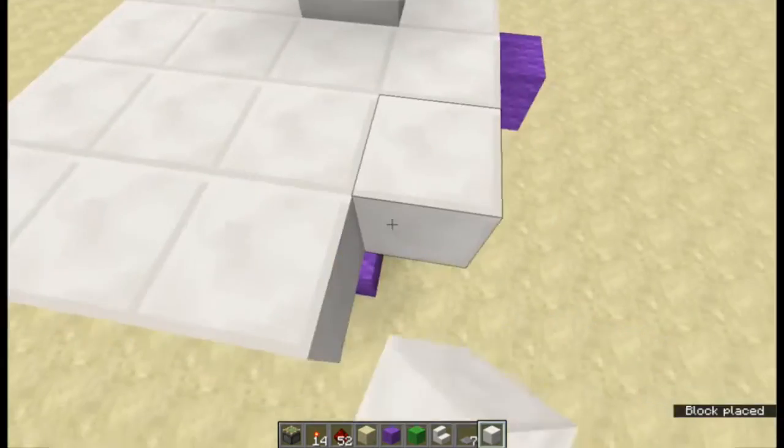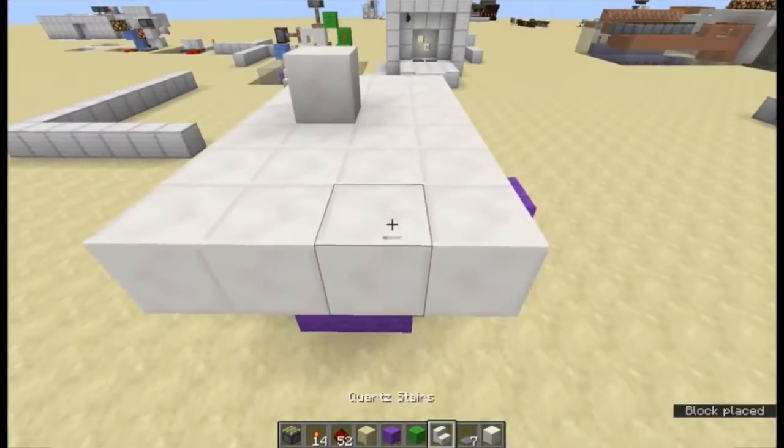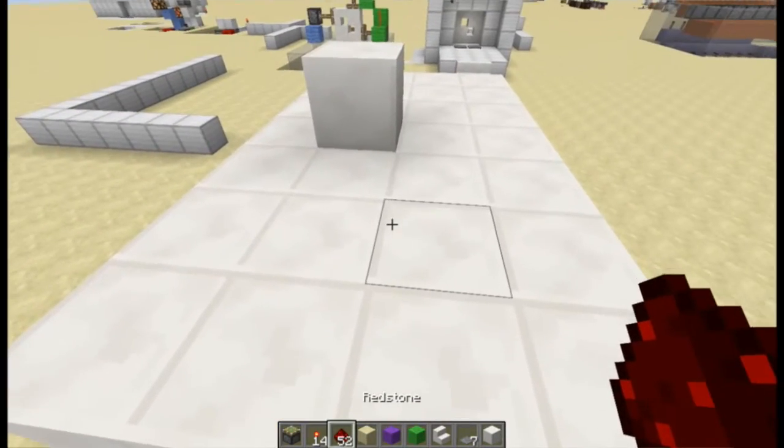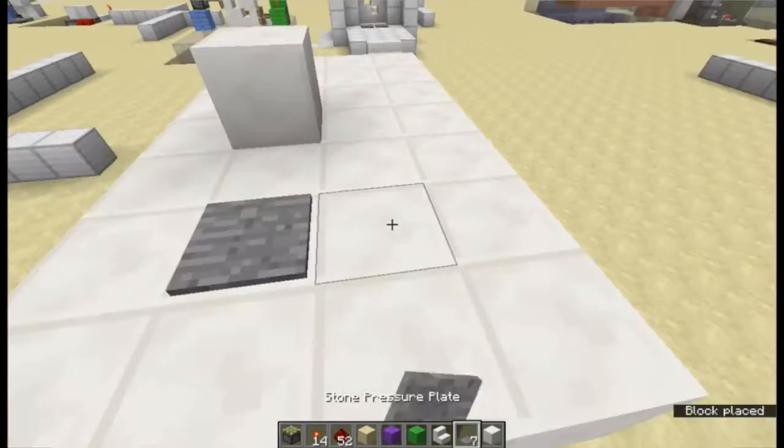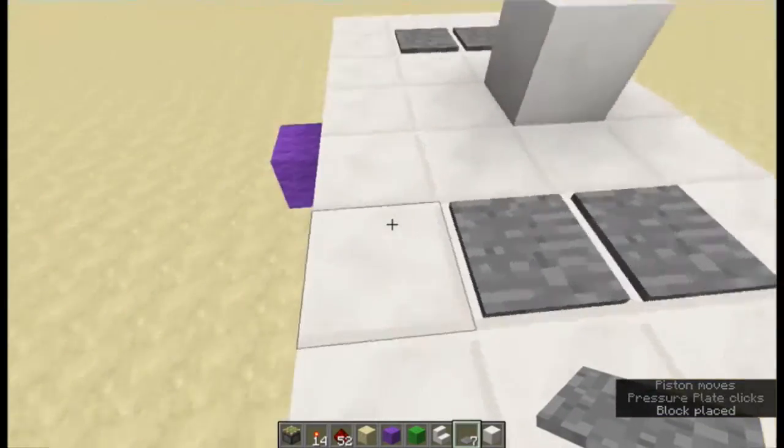I think another layer on either side, just so we can see what we're doing. Now we're going to add our pressure plates. They go right here, so you need them right there and there, and then just parallel on the other side, and those are the inputs done.